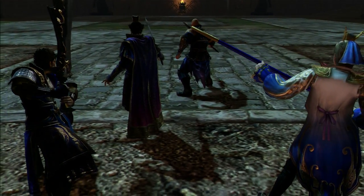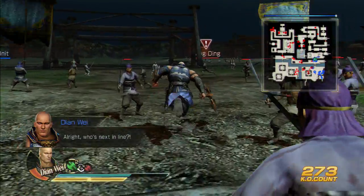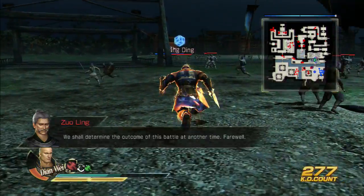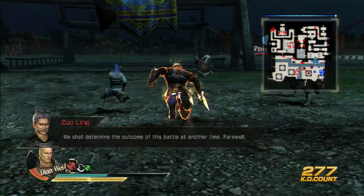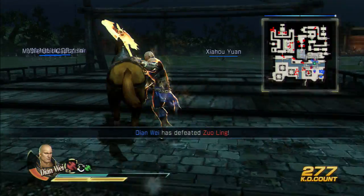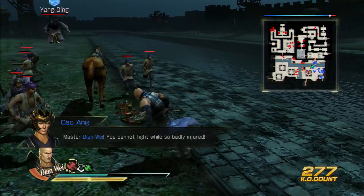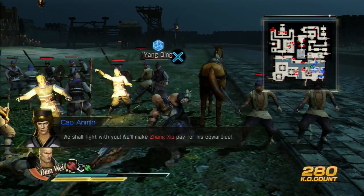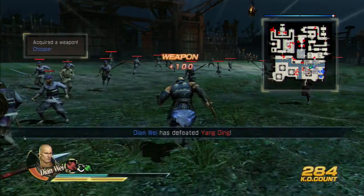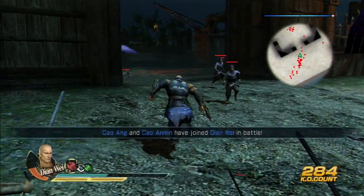Now we can continue on with the stage — keep defeating generals. Now we just cross the bridge. As soon as you cross the bridge, kill these generals here just to help your team out, just to help with your army's progression. There'll be another little general in here to defeat — just kill him so your team can have it a little easier.